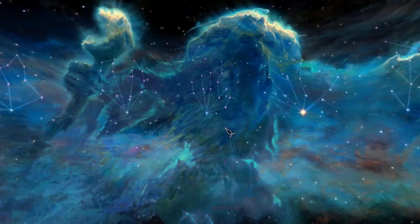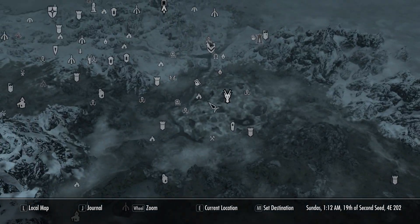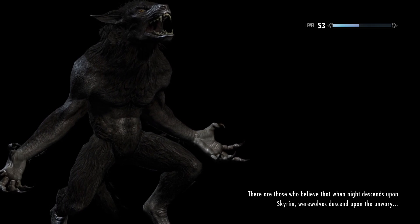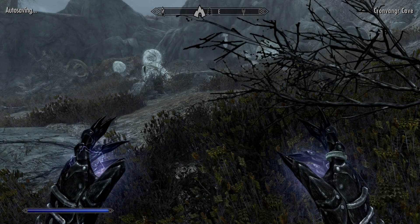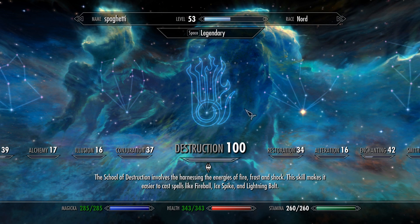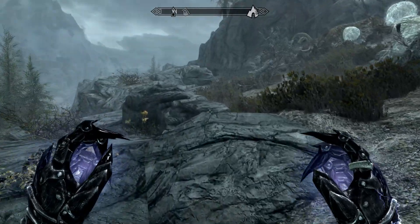Get it to 100 again — just cast the spell, go to map, fast travel somewhere. Easy as that, no need to waste time going around with Flames doing weak damage. You can get cracking with the best spells straight away. As you can see — 100 again within seconds. That was maybe two or three minutes total.